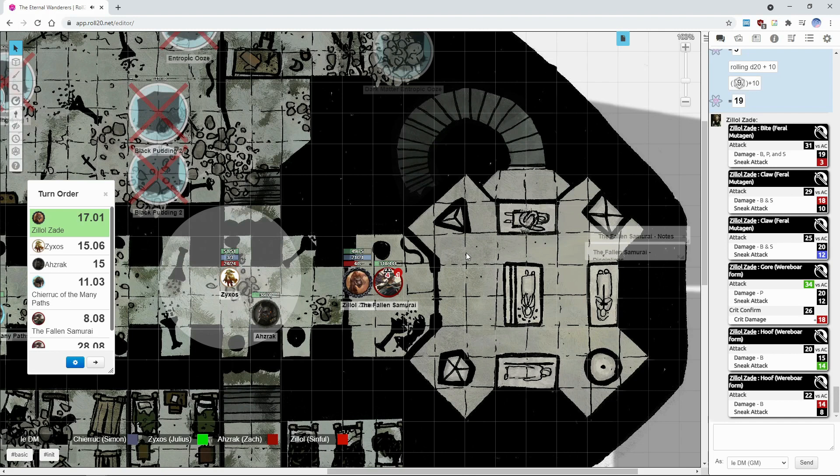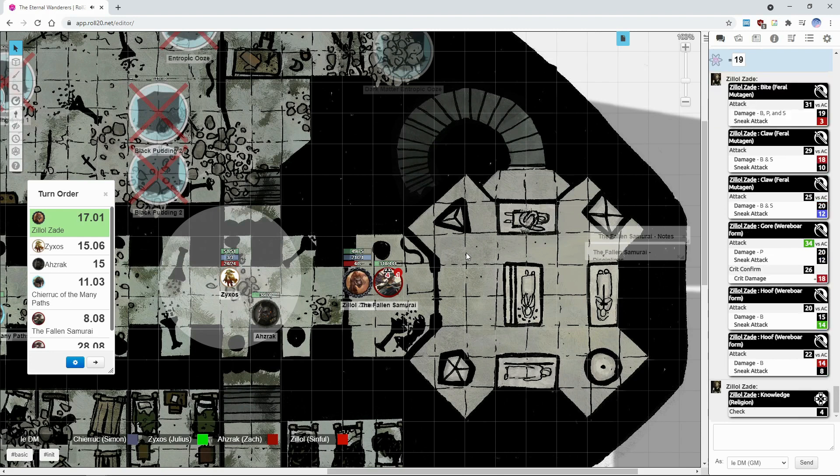Knowing my character, I'll go for a boisterous enemy — so it's technically not that super hard to identify. I need to roll a 15 as a free action. Success.